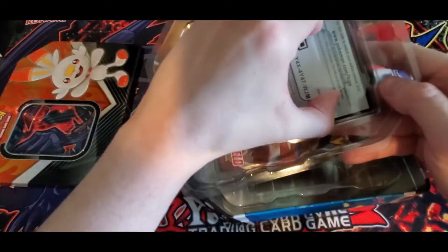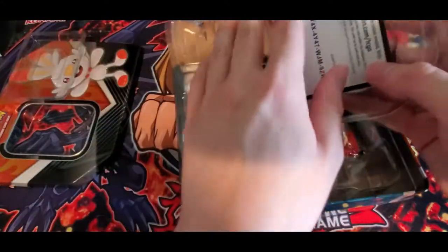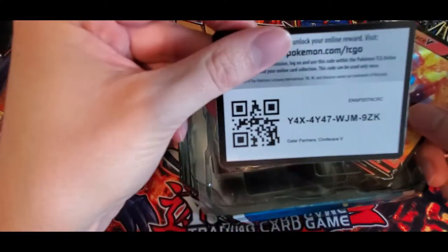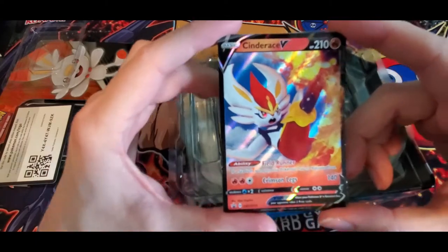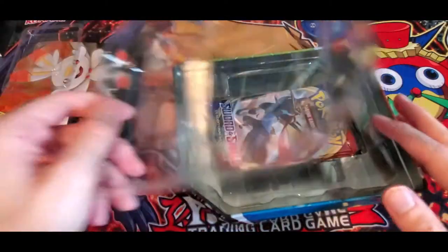We start off with the Cinderace promo card. It has a nice card of him using Pyro Ball. We'll set him up back there for now.